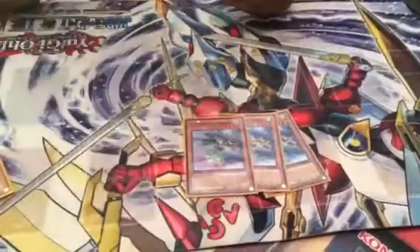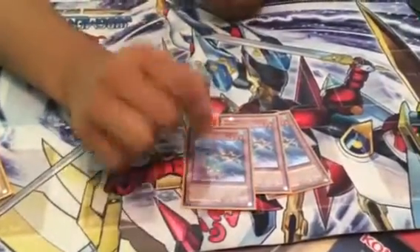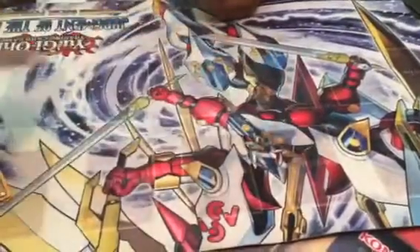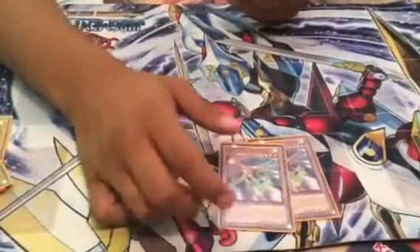When Tetherwolf gets a normal summon, he special summons a token, and you tribute a token to make him a 2500 beater. Then you have Mega Raptor — when a token is special summoned to your side of the field, he allows you to special summon another one, and then you tribute that token to search.